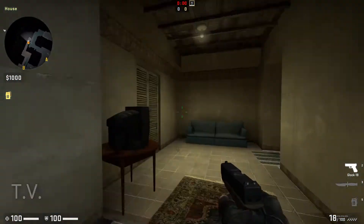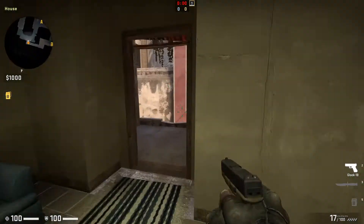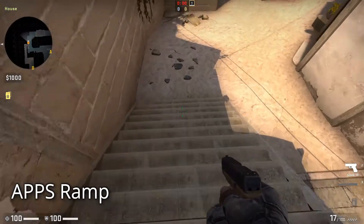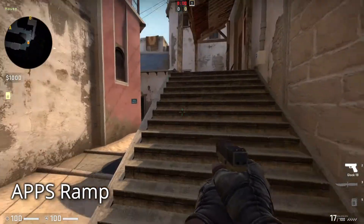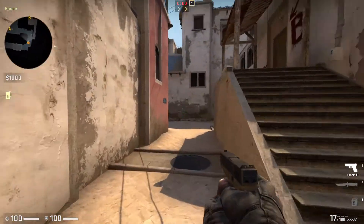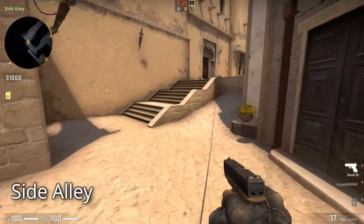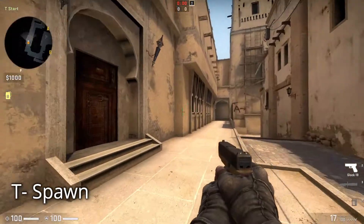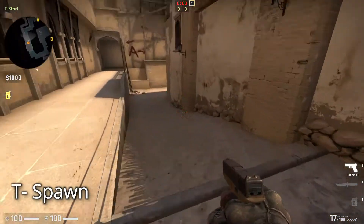This is the House and this is the TV. And this ramp is known as the Apps Ramp — it is the ramp that leads to B apartments from T-Spawn. This is the Side Alley. And now we are back at T-Spawn from where we began our video.